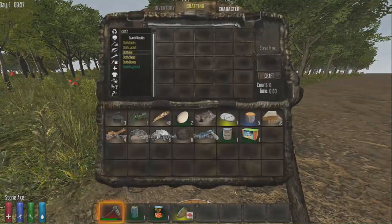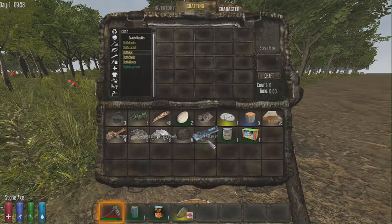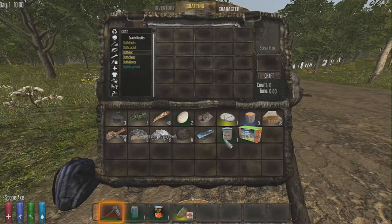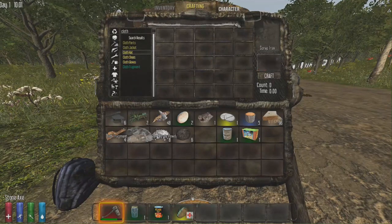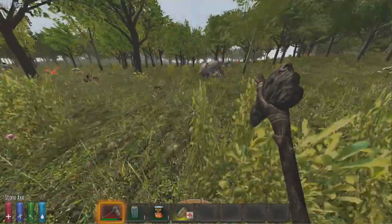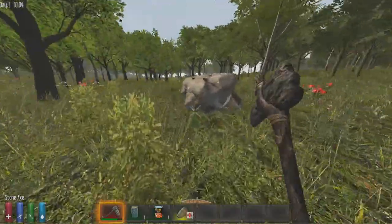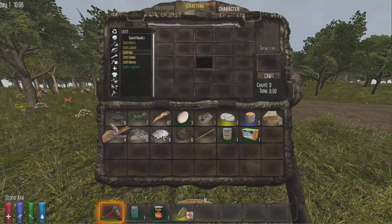Finding full weapons is pretty rare — you'll mostly find parts. You can turn weapon parts into scrap iron. I turned shotgun pieces into scrap iron because shotguns are absolutely useless in this game right now — they've been nerfed beyond recognition. So I just don't use shotguns anymore.